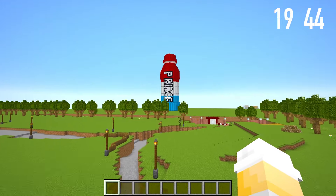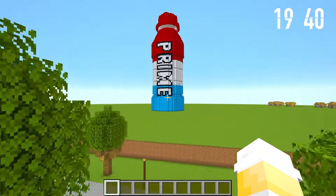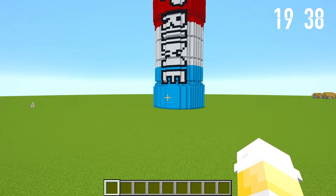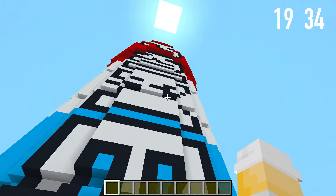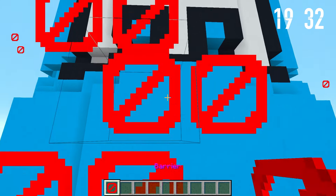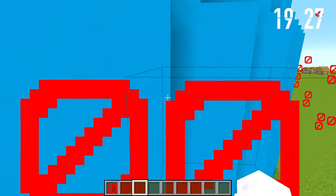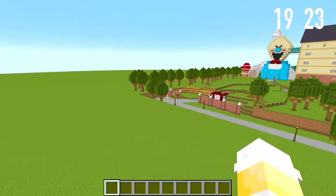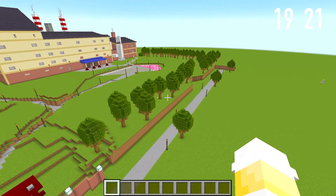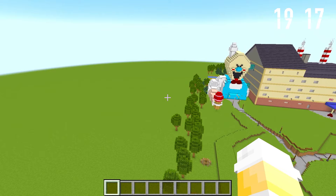Look, there is the huge prime bottle and the clock is ticking. This is very bad, my friend, because I cannot stop this bottle — it's covered with barrier blocks and I cannot get inside. Oh no, very bad thing. But no worries, I'm gonna protect my factory very easily.